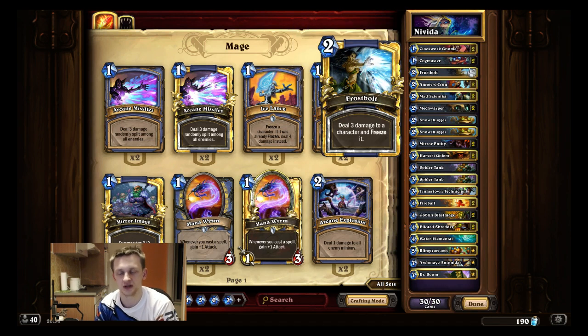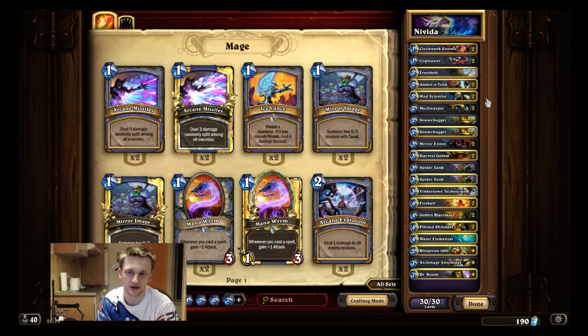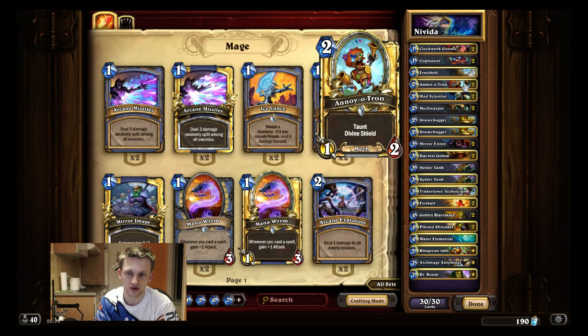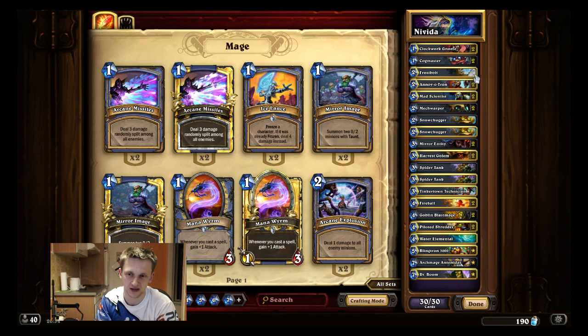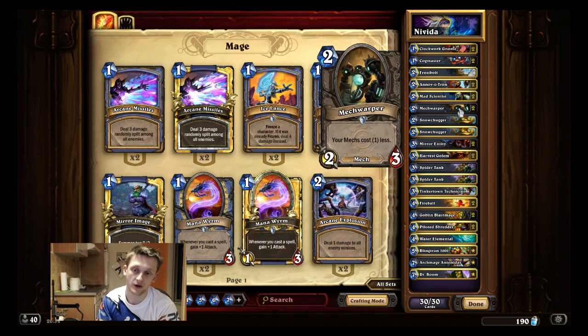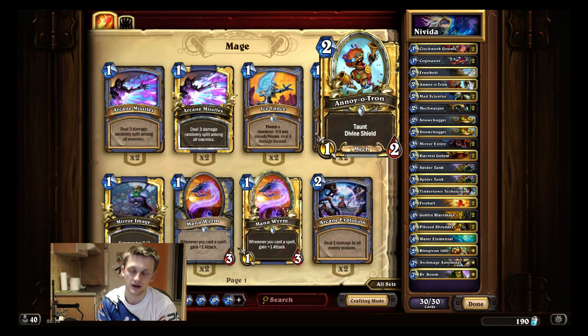I play one Frostbolt, which is interesting — most people play two and consider it core. I'd rather have more minions and play as many as possible, so I run double Annoy-o-Tron. Most people cut one, but I like two. I run double Mechwarper, double Annoy-o-Tron, Mad Scientist, and Snow Juggler. I love Annoy-o-Tron against aggro decks and in mirrors. The synergy with Mechwarper is great, and with only one Annoy-o-Tron the chances of getting the Mechwarper into coin combo are much lower.